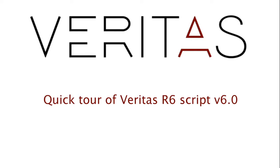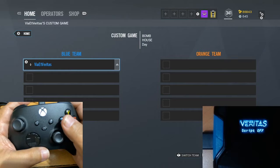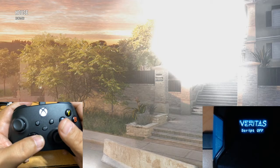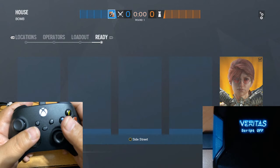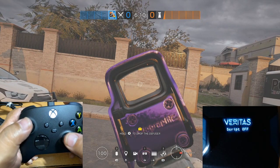Alright, let's get to it. Here on Rainbow Six I have just a custom game going. So let's just get right to it. Right now the script itself is off, so we're going to start by doing Ash and see how it works without the script, and then we're going to enable the script and tweak it a little bit and show you how you can fine-tune the anti-recoil on Ash.